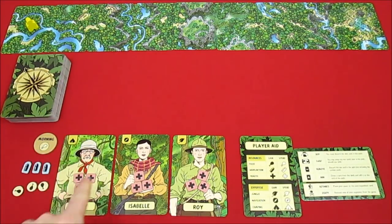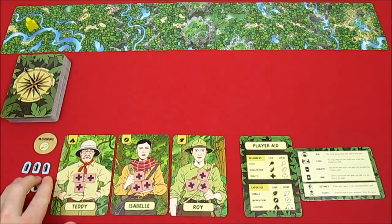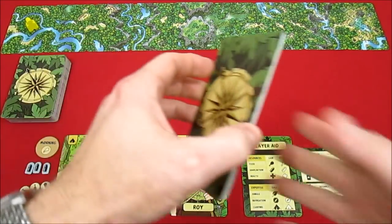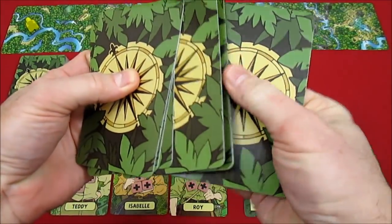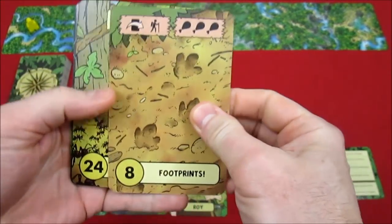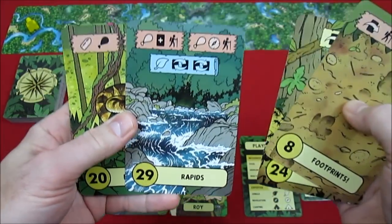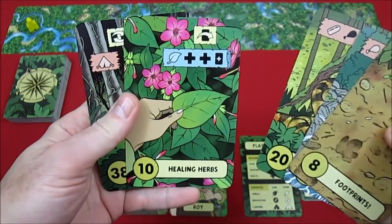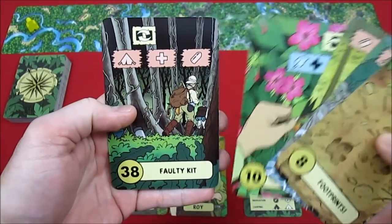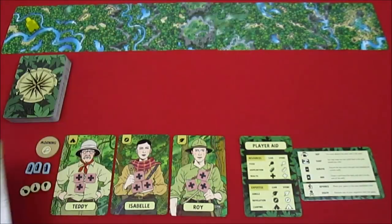Very quickly for setup: you have three health on each of your explorers. We start off with three food and three ammunition, and it's morning. We're also going to start with six cards. Taking the top six off the deck — footprints, ants, rapids, bushmaster snake, healing herbs, and faulty kit.